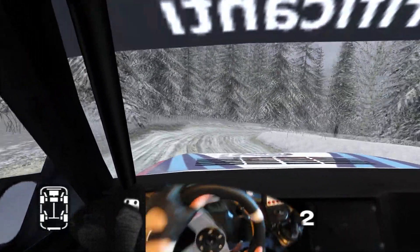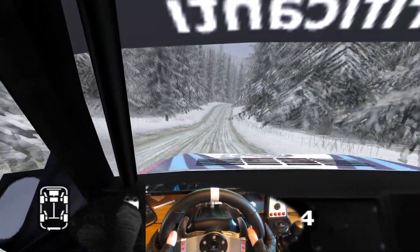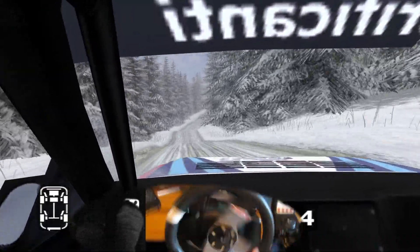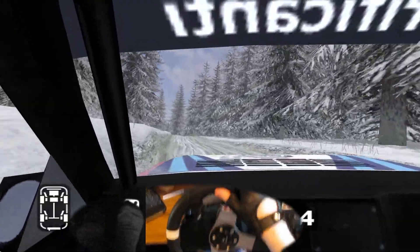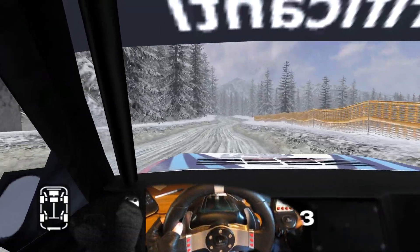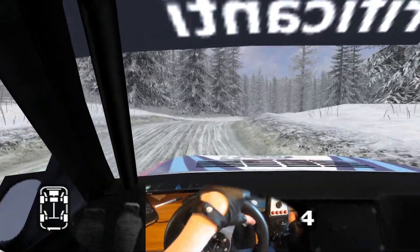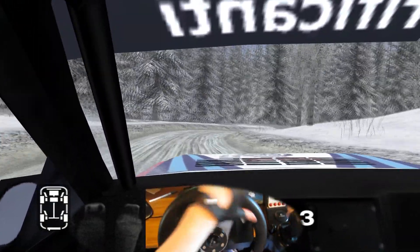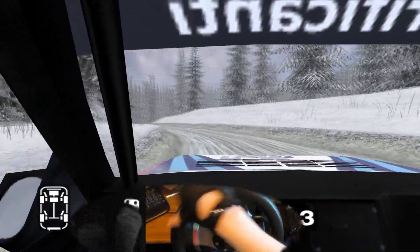30, long 3 left, 36 left, 70. 6 right over crest, keep in, into long 5 right over bus. 30, 4 left, straight 100. 4 right over crest. And left, and left, into long 4 right, tightens to 2. Into 5 left, and long 5 right, tightens to 3, split.